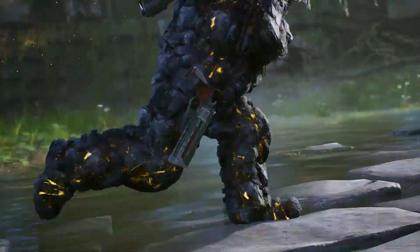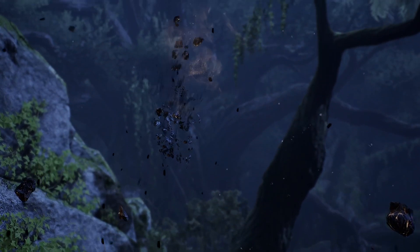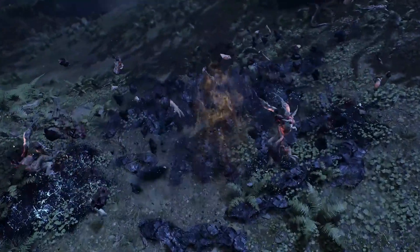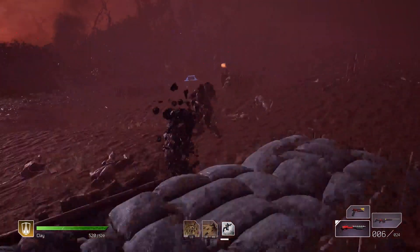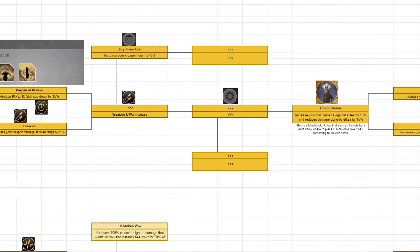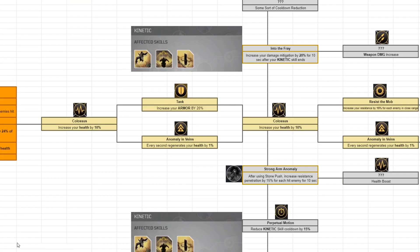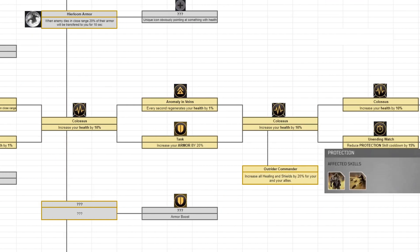Each class has three subspec trees. The Devastator's first is the Vanquisher, focusing on melee and close quarters play, benefiting shotguns, health regeneration, physical damage, and end traits that debuff enemies to make them weaker to you and your allies. Warden is the defined tank path — health regeneration, overall health, buffing allies, increasing resistances to melee and ranged damage alike, and later even gaining cheat-death mechanics.